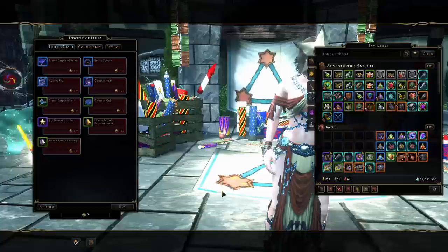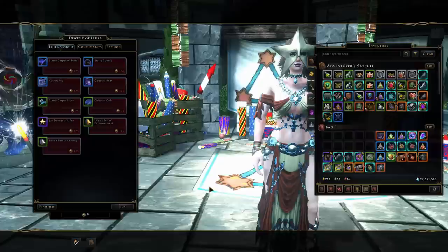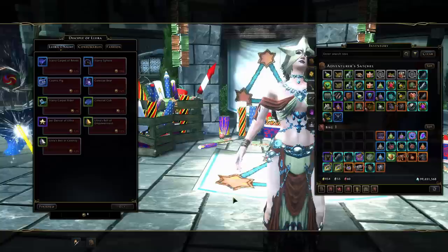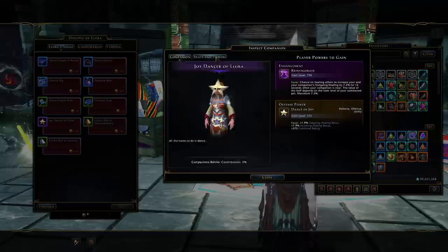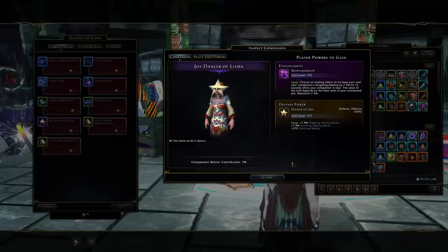The Starry Carpet sadly has only three insignia slots, so you'll just use it for cosmetics. You can also get Vanity Pets here, including the Starry version of the Carpet with a rider sitting on top. The Companion, the Joy Dancer, is nice if you need a little bolster. It's an Augment Companion giving outgoing healing, incoming healing, and control resistance — not great, there are definitely better options.